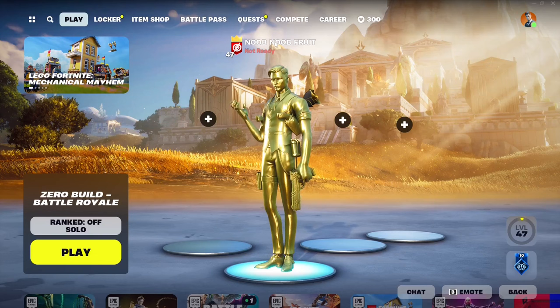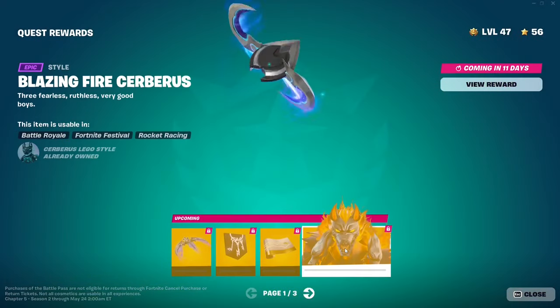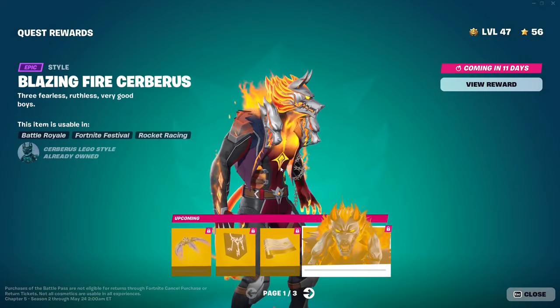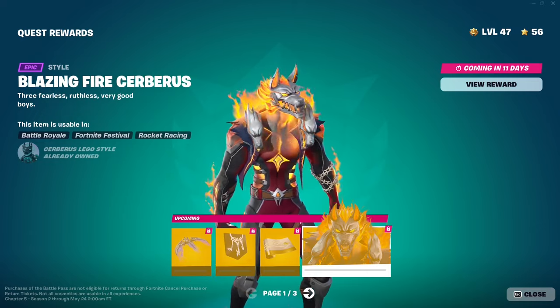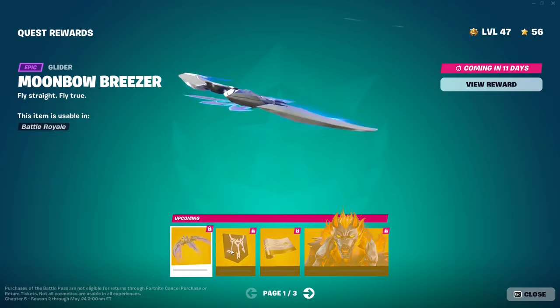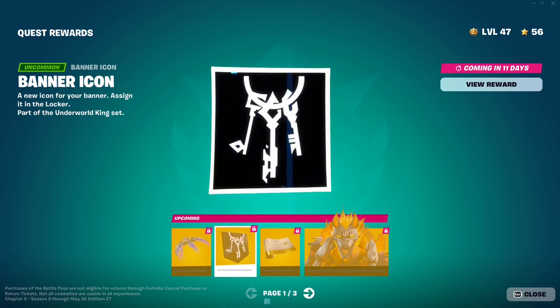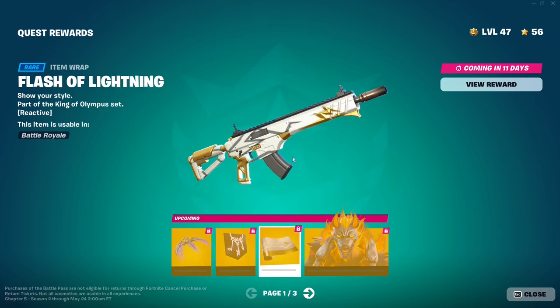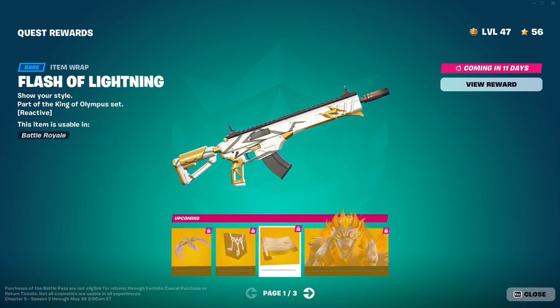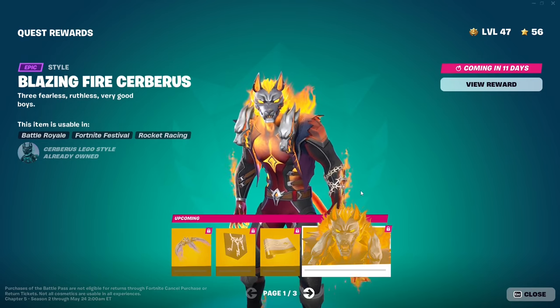Hey everybody, welcome to the channel. I'm Nubifruit and in this video I'm going to show you how to unlock this quest reward skin — the Blazing Fire Cerberus. This is the first bonus edit style for the Cerberus skin, and it also includes the Moon Bow Breezer glider for Artemis, the Cerberus keys icon with three keys, and the Flash of Lightning weapon wrap for Zeus. To unlock all of this, you need to complete a total of 20 quests from Week 0 all the way to Week 3.